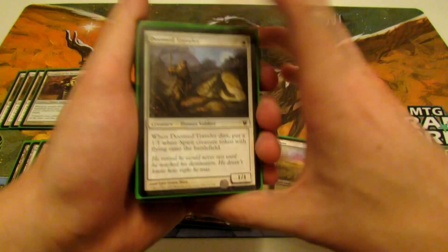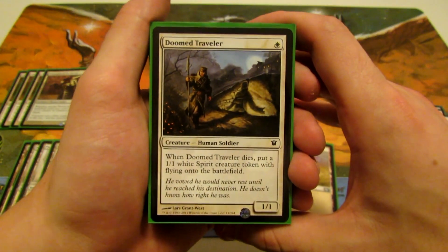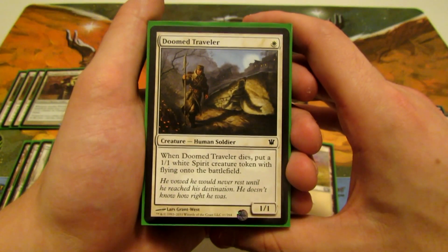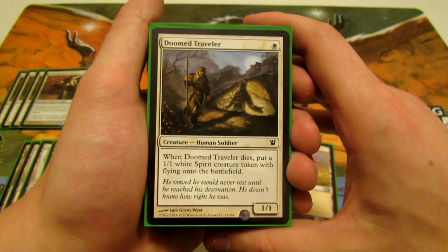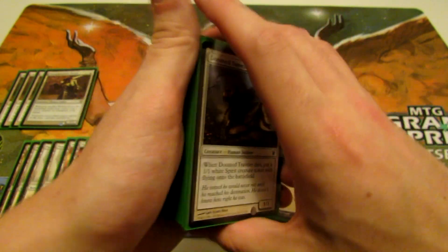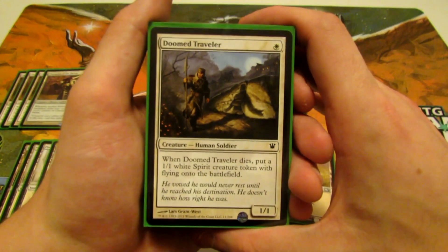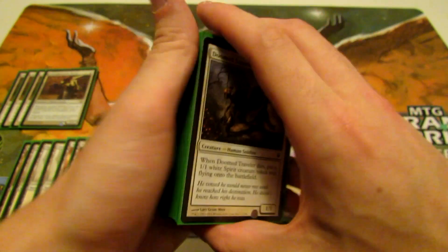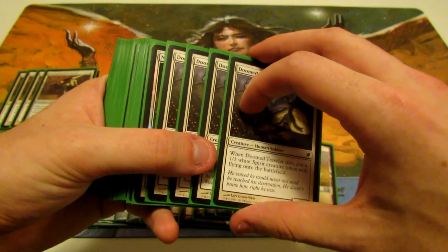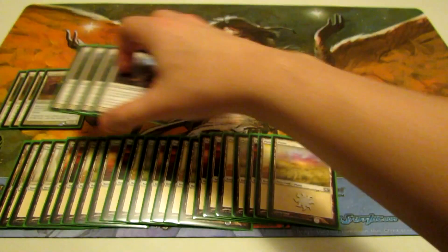Next we have Doomed Traveler — a 1/1 for one white, another human. Whenever he dies, put a 1/1 white spirit creature token with flying onto the battlefield. He's good against removal and board wiping; even when he dies you still get a 1/1 back. We're running a playset of Doomed Traveler.